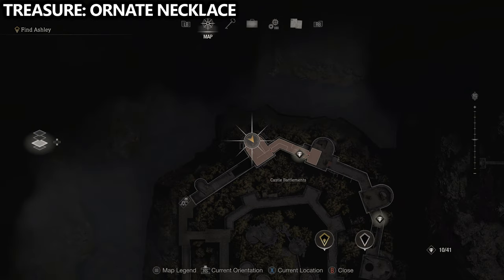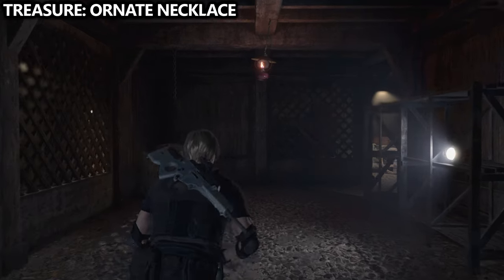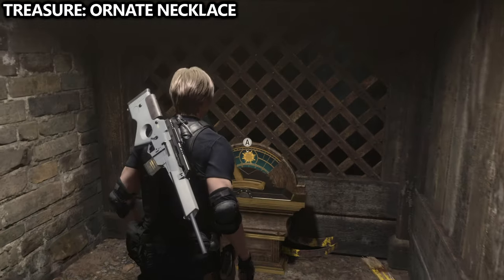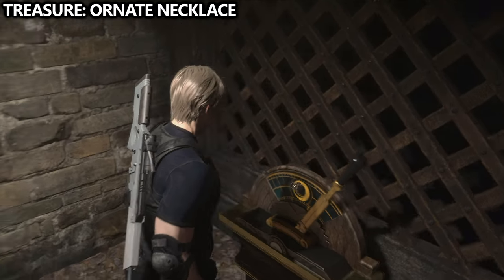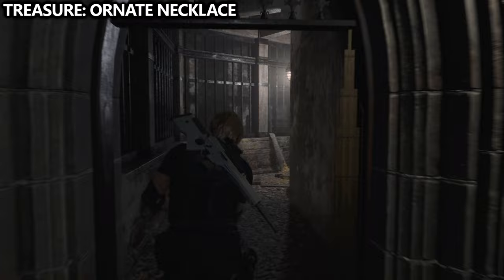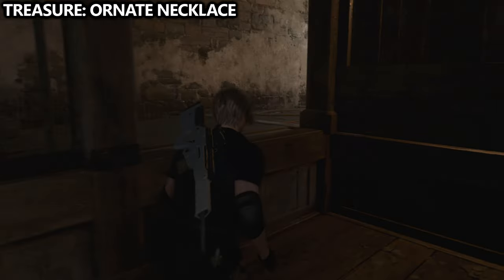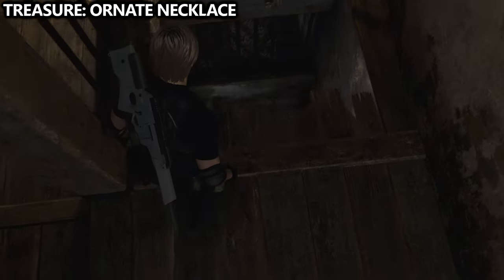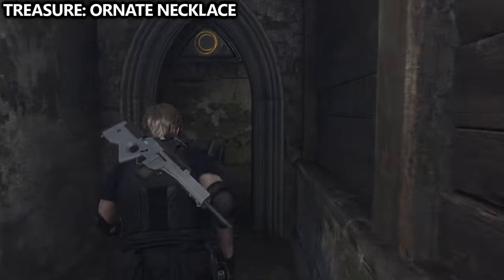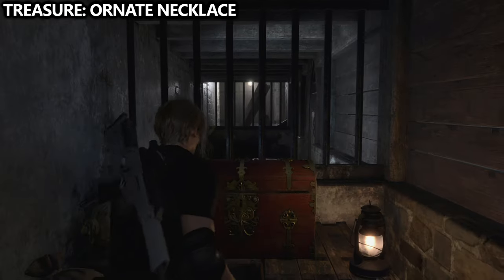A little bit later on, we're now inside the castle walls navigating through the level. Don't be confused as to where exactly I am — it can be a little confusing, but you have to come here and interact with this machine. If you switch it from a sun to a moon, this should open up a door that we previously didn't have access to. Follow that door, climb up a ledge, then climb up a second ledge and drop down into the floor. There might be an enemy here, but hook around to the right and you'll find a treasure chest with the ornate necklace inside.